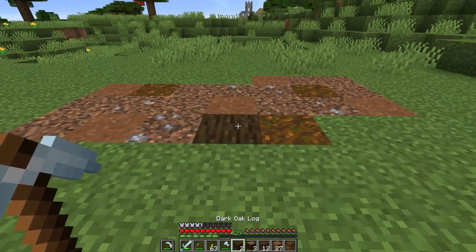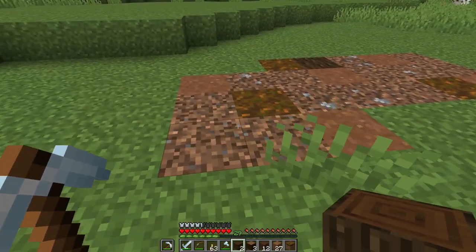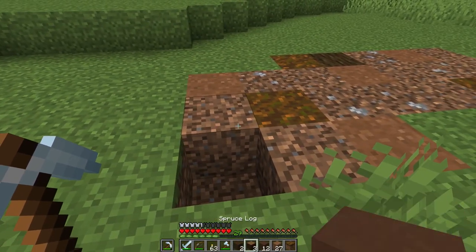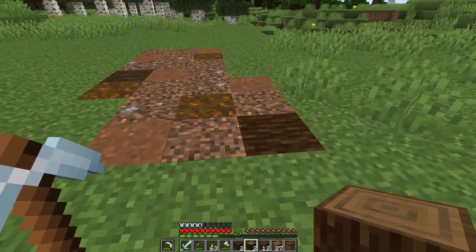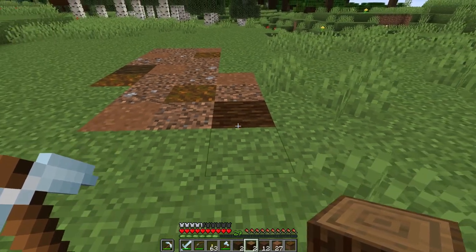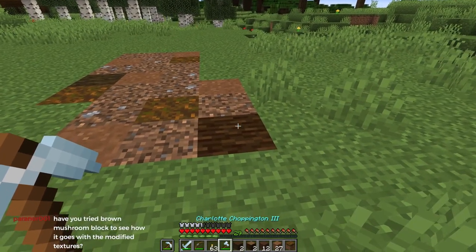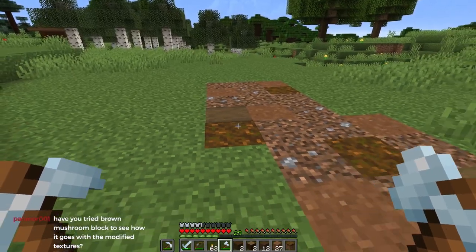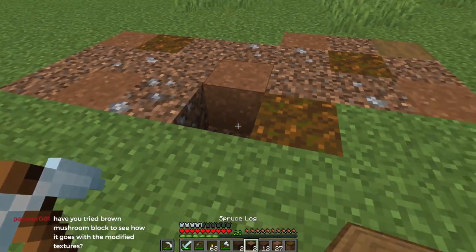So this is dark oak, and this is spruce. I'm betting spruce is going to be the right color. Spruce is the better temperature — it's just dark. Stripped spruce might be the way to go — that's better.